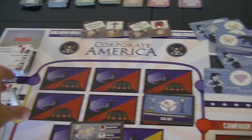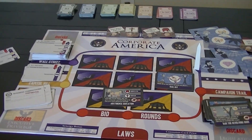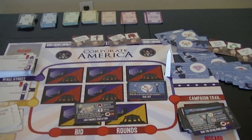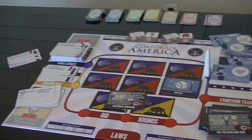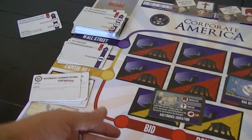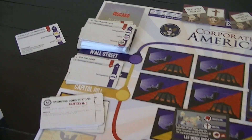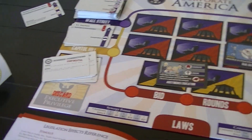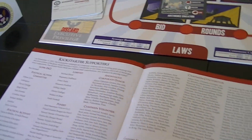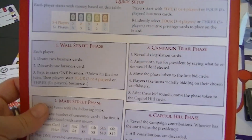At the end of the Main Street phase, if there are no more executive privilege cards, the game ends. You count your money; executive privilege cards that aren't used are worth $5 each, and whoever has the most cash wins — tie goes to the Supreme Court. There are special rules for various business cards and more detail on legislation in the rulebook. There's also a big list of Kickstarter supporters and a player reference card, and there's very little in the way of rules overall.